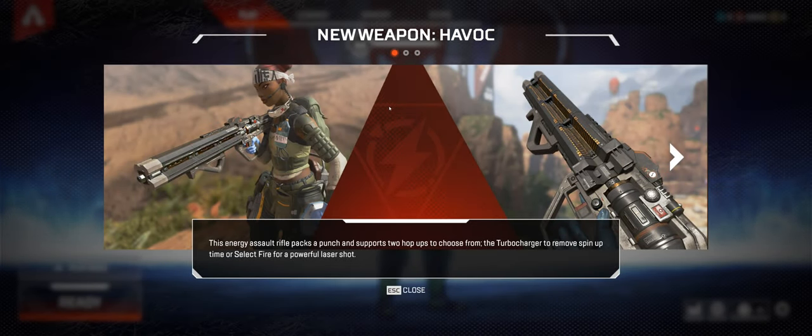Hey guys, Tarif here. I just wanted to update you guys on the new weapon called the Havok. It's an energy assault rifle that packs a punch and supports two hops instead of one. It uses the turbocharger to remove the spin-up time, or selective fire for a powerful laser shot. Today I wanted to show you guys the gun in action, so let's get started.